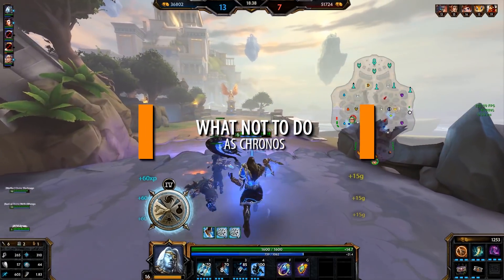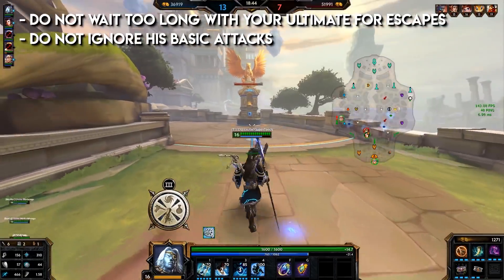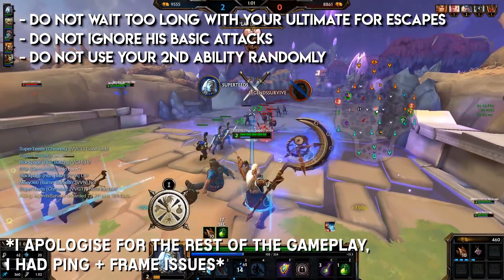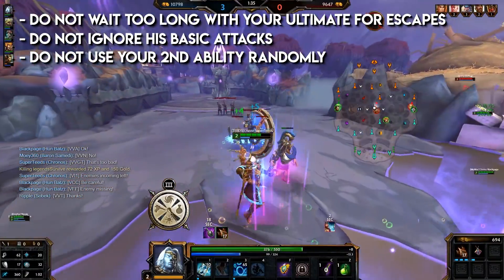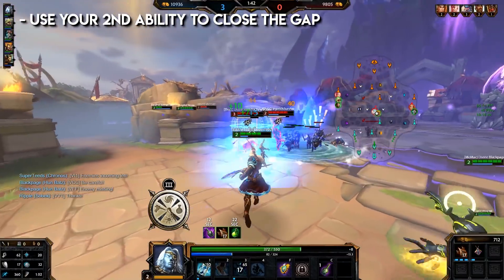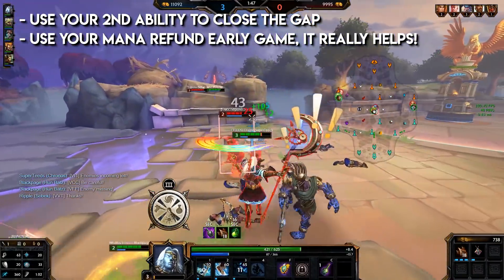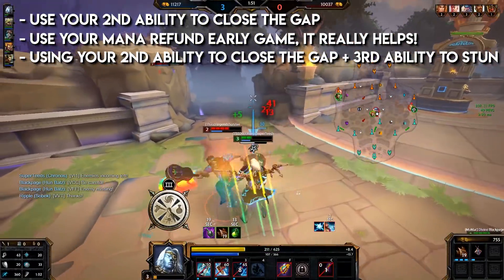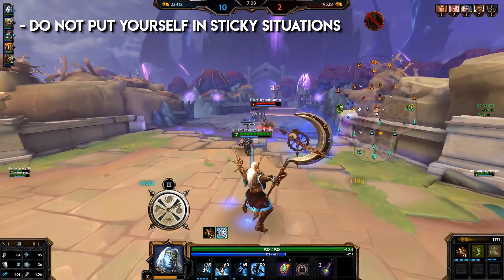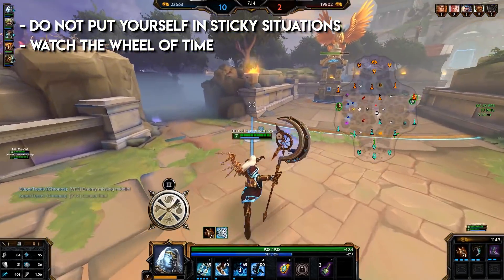What not to do as Kronos: do not wait too long with your ultimate for escapes — it takes quite a bit to wind up. Do not ignore his basic attacks; use them every second you can. Do not use your second ability randomly — each section is important for different situations. Use your second ability to close the gap, then use your third ability. Do not put yourself in sticky situations without your ultimate.